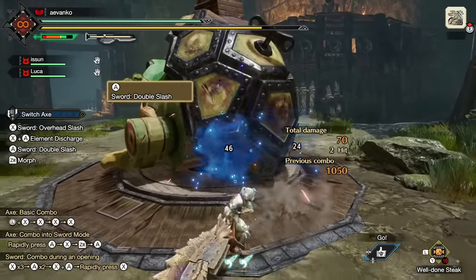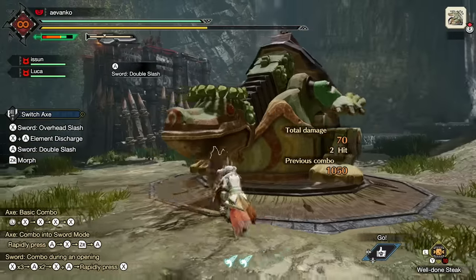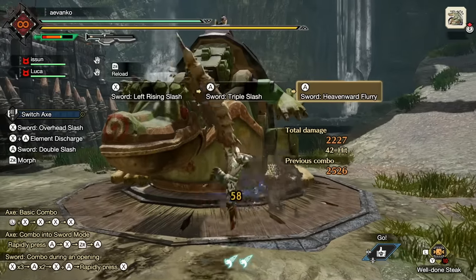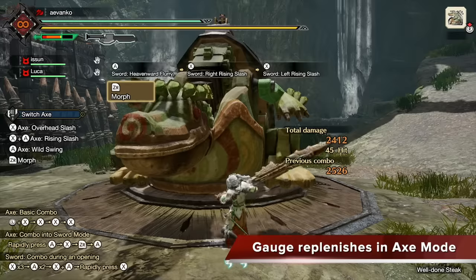Well, you can't stay in sword mode forever — or at least, not really. Each attack with the sword will consume energy from the switch gauge up on the upper left-hand side of the screen. And once you run out, you'll automatically be thrown back into axe mode. The animation is long, so make sure you switch back before you run out. While in axe mode, you can press ZR and it'll do a reload animation.